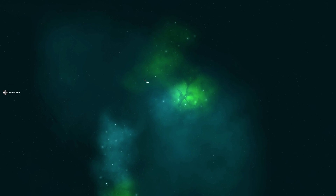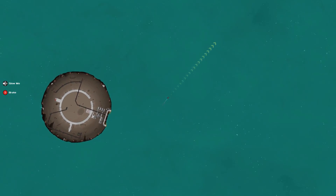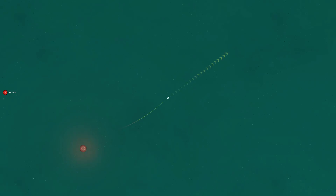This is Heat Signature. You choose a character, and you are then flying around in one of these tiny ships. There's a lot of kind of debug things going on here. And then you can fly around the galaxy.